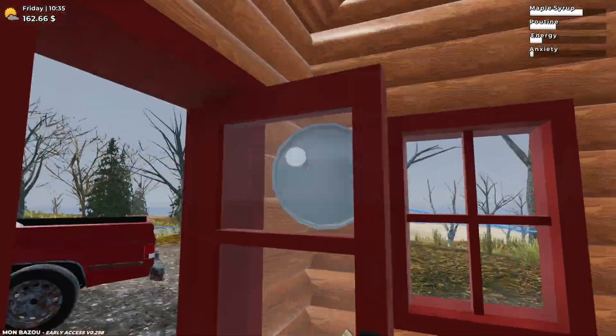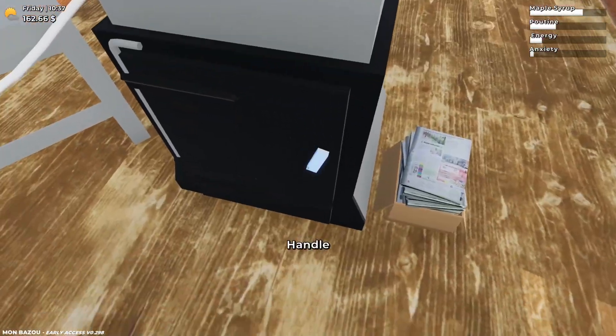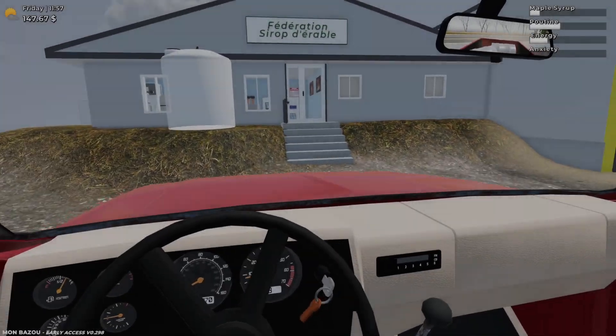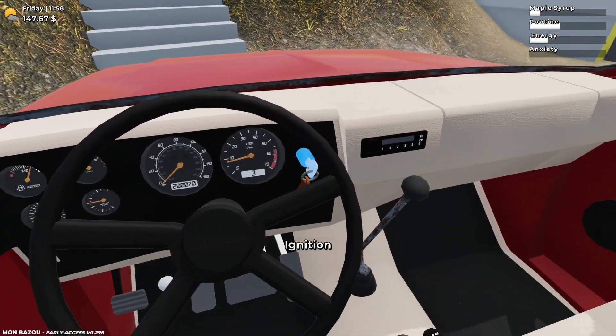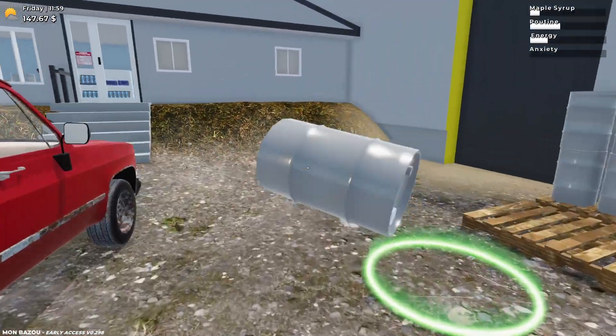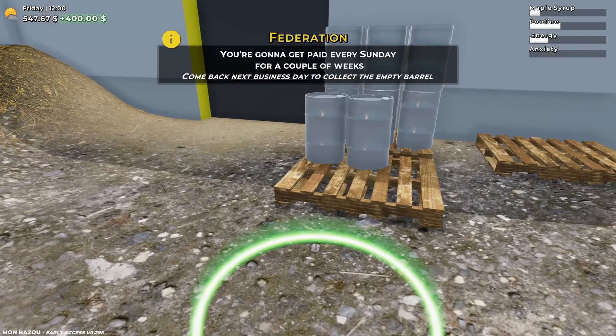I think that's going to be like 400 right there and then maybe with that we could even buy more barrels. I'll go ahead and leave this running while we're off. Okay, here we are at the Federation so let's go ahead and park up here and sell these barrels. I think it's going to be 400 bucks — 200 right there and then another 200.